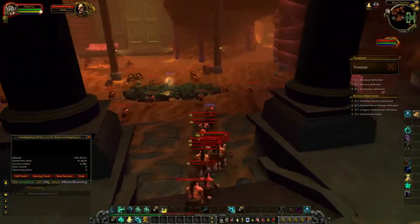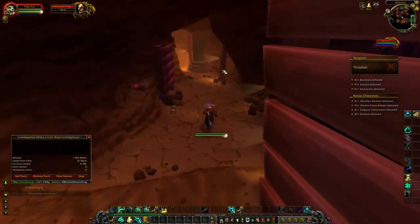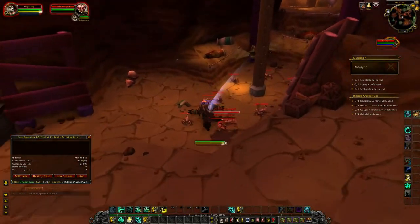What makes the Monk the best at farming this is with the Black Ox Statue – you can put it in every single room because it's got such a short cooldown, and it will just pull everything.